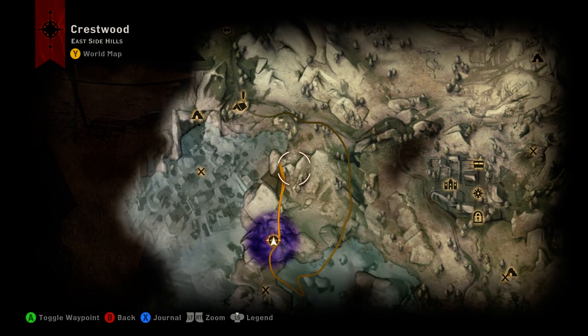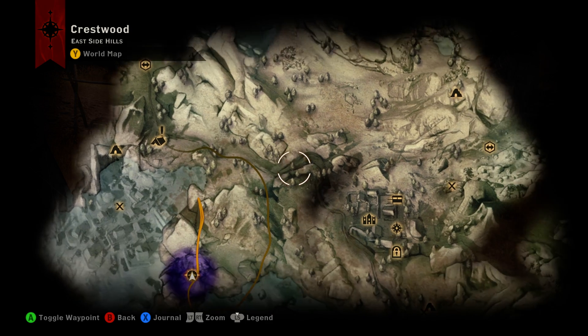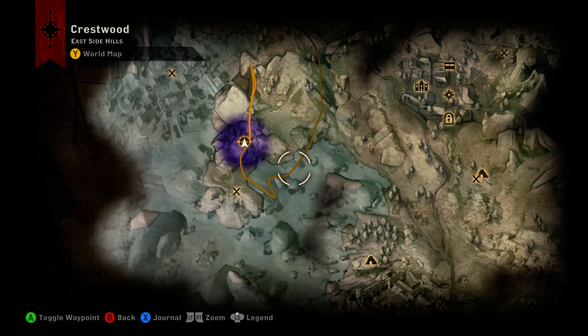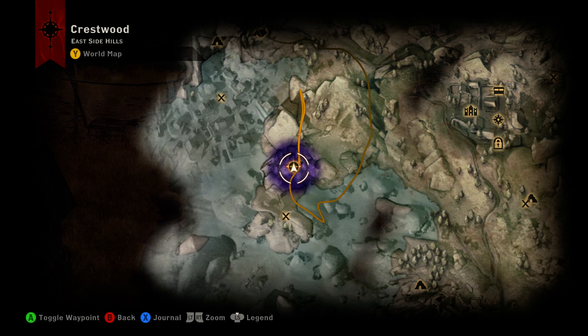This astrarium — if you start at the Northgate camp and walk over here, you're not going to be able to get to it until you drain the lake. So this may be, depending on how you're following the quests out here, the second or the third one you come across.